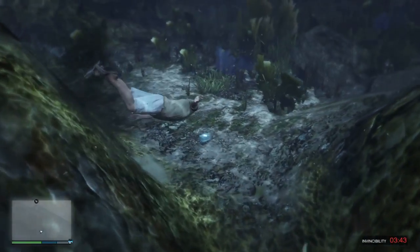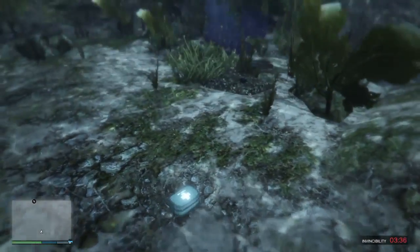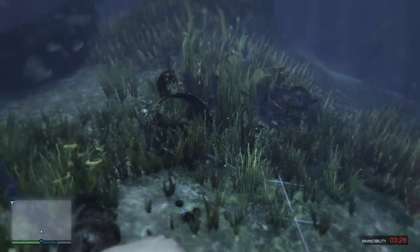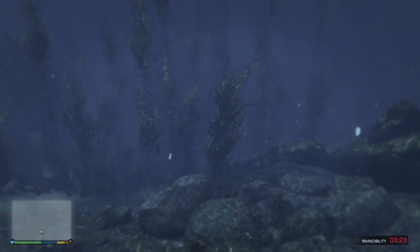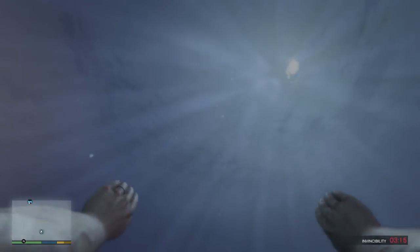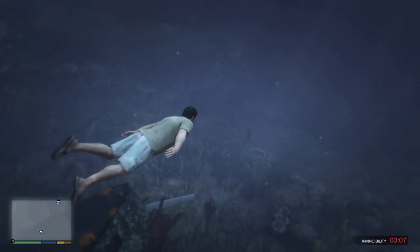There's lots of hidden stuff on the floors of the ocean inside of Los Santos, such as health packs and different money crates. But what if I told you that there's actually sunken ships and murdered people in the waters of Los Santos? Yes, you heard me correctly — there is all that type of stuff, and today's video we are going to be looking over it and just trying to figure out what it all means.